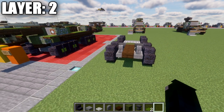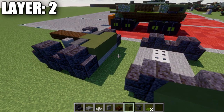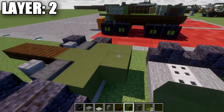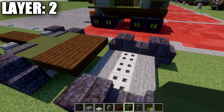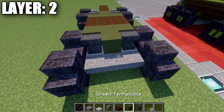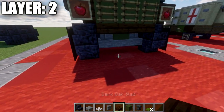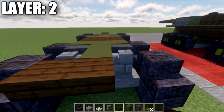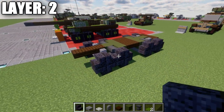Then place down a row of three green terracotta across. After that, place a row of three dark oak top slabs, a second row of three dark oak top slabs, and then a row of three green terracotta again going across. Place a green terracotta block in the center with an anvil to both sides, a stone brick wall to both sides, and then a row of three dark oak top slabs across the back. That pretty much completes layer two.